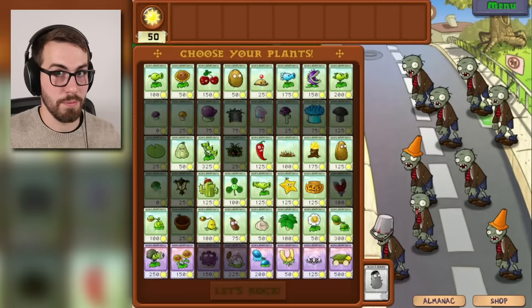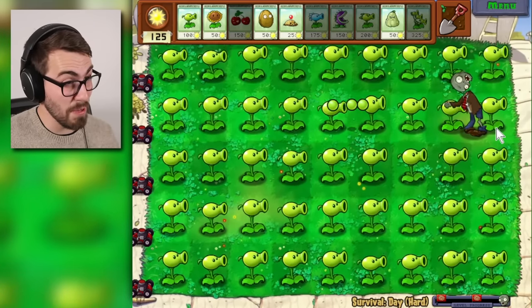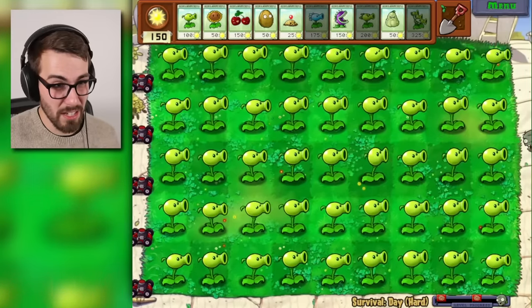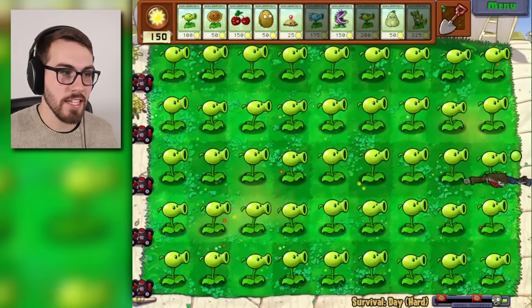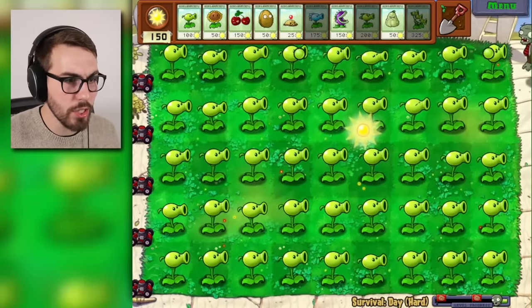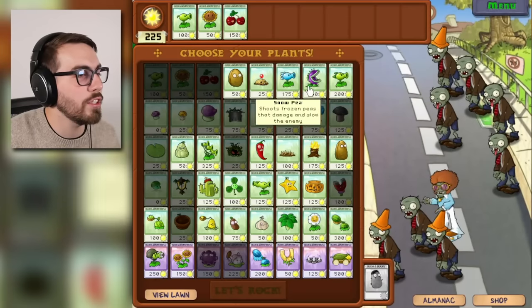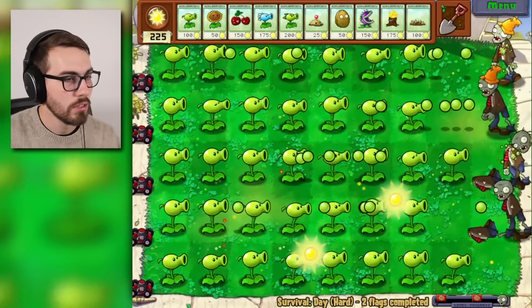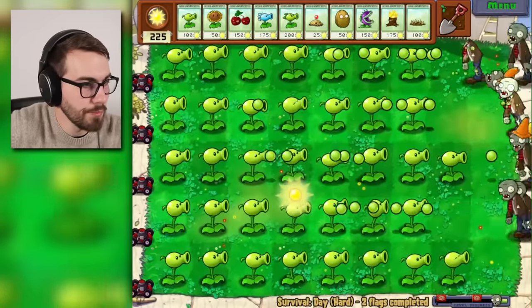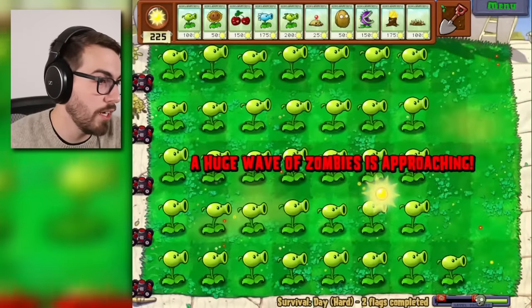So we just crossed off a lot of plants that we know are not gonna be the ultimate plant. Let's get down to business. We're gonna take a peashooter, put it in all the lanes. How many days can this survive? It'll probably do pretty good. Let's go ahead and 10x speed and watch the magic. Two flags — we got the disco zombie over here, good times.